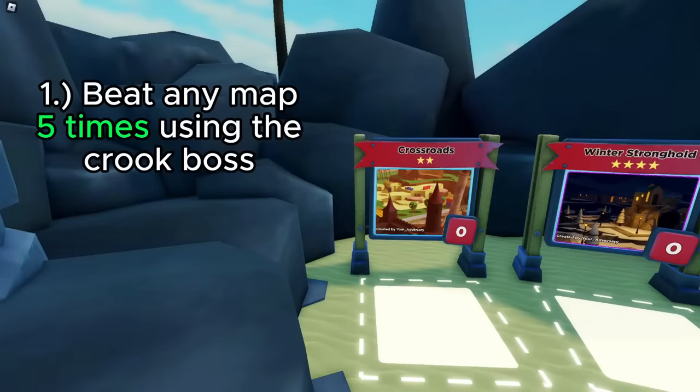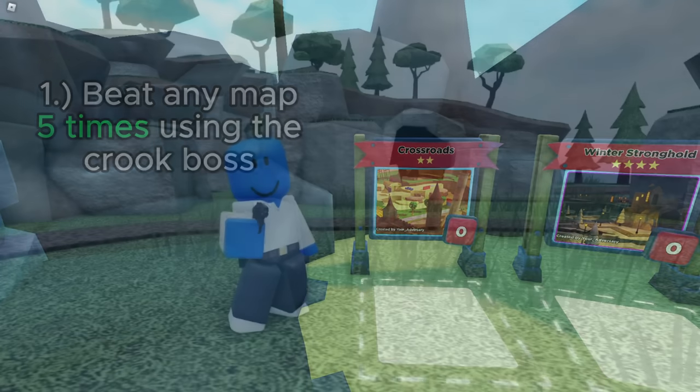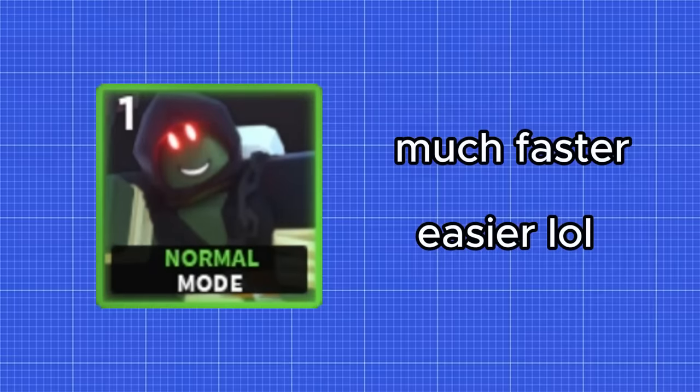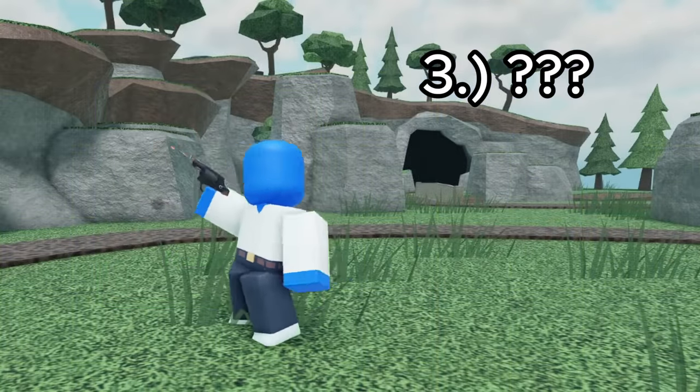After that, the next objective is to triumph any map 5 times using the Crook Boss. You can use the same loadout, but just make sure you play in easy mode — the game mode doesn't matter and easy mode is much faster and of course not as hard. The last objective is a bit harder.